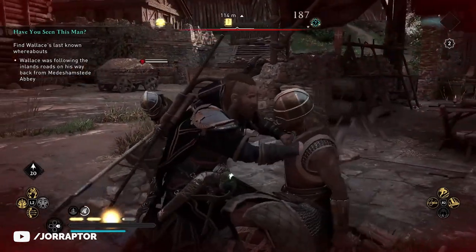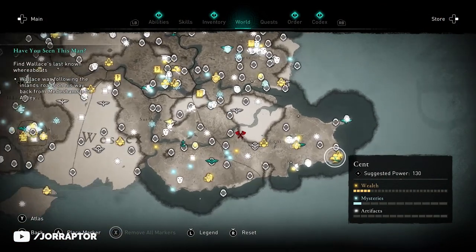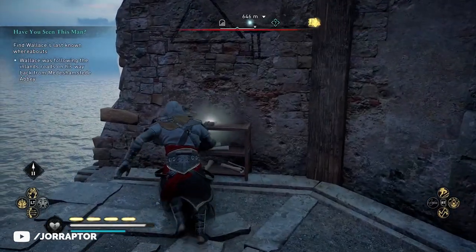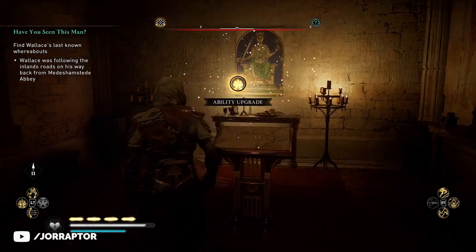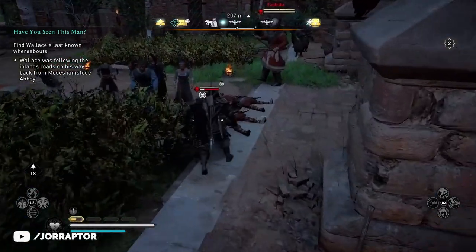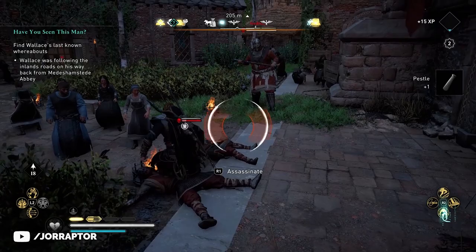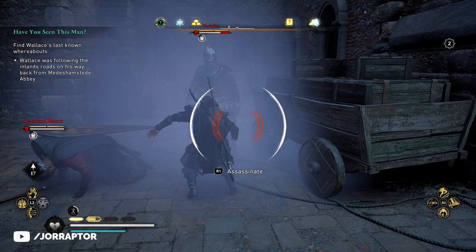A quite similar tactic is with Thorn of Slumber rank two, which as I showed before can be found on the map here. You first need to get the key from higher up, open the building, and then you can put multiple nearby enemies to sleep, assassinate them, get adrenaline back, and repeat. It's super strong, but the Feign Death is now a fun alternative.